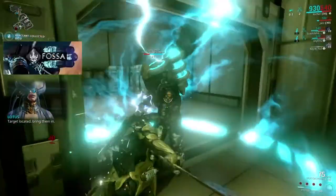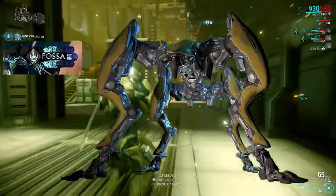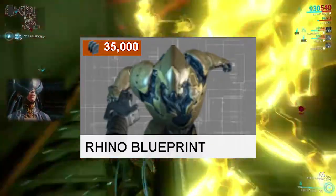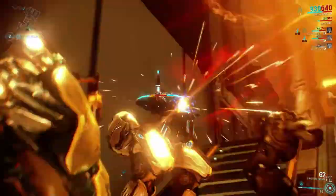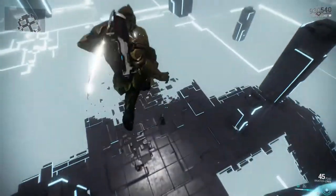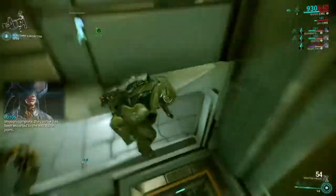Rhino can be obtained on the Nuo Fossa on planet Venus — the boss is Jackal. You can also acquire his blueprint in the market for 35,000 credits. Rhino's passive, Heavy Landing, when falling from a great height or speed, causes a six-meter knockdown AOE which also stacks damage with the Heavy Impact mod. This is a great passive CC ability which requires no energy cost at all.